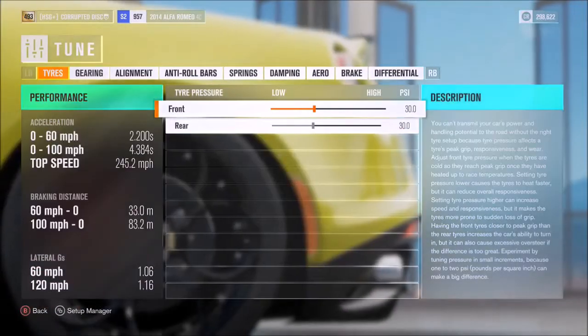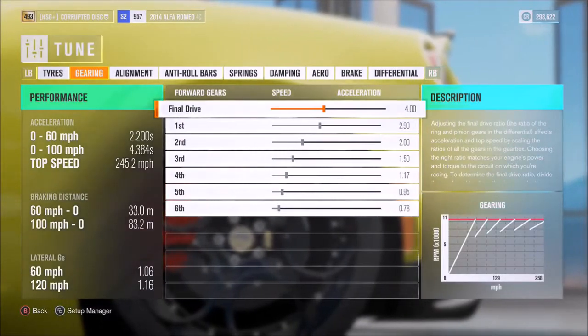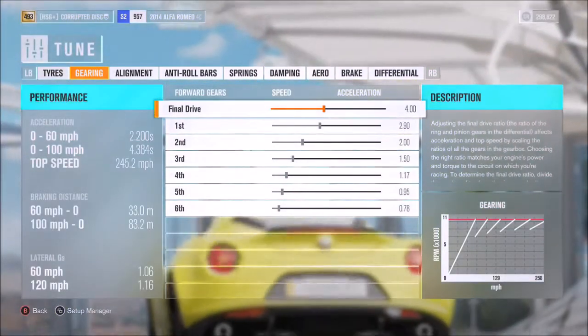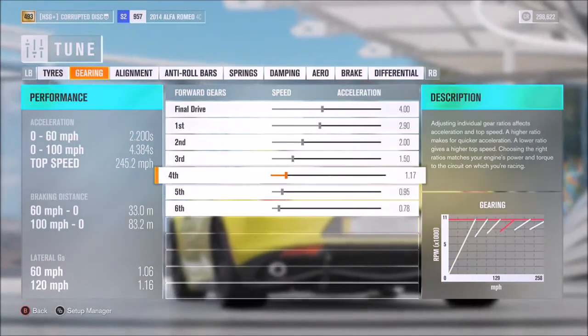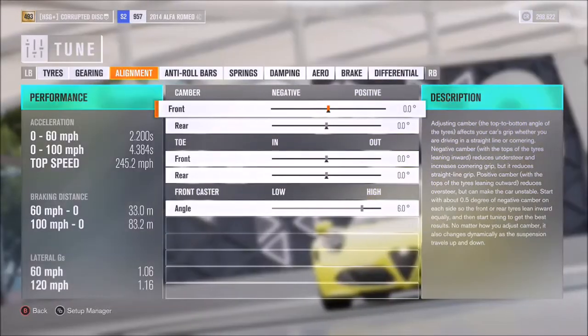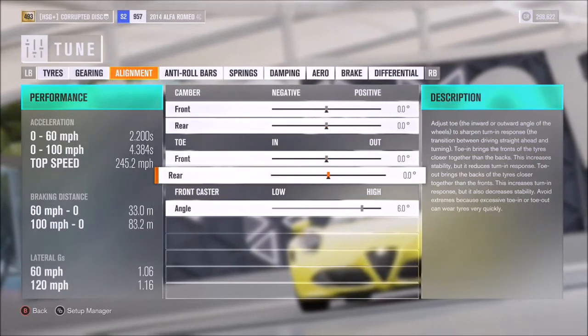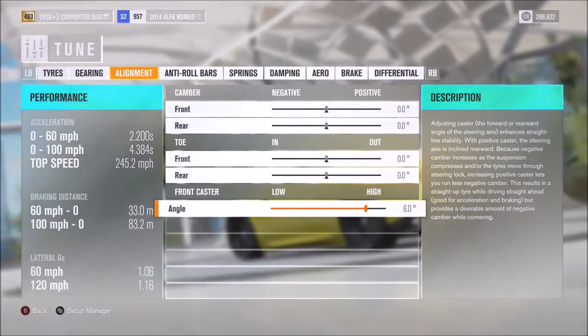The top speed of 245 from its power is perfectly respectable. For the gearbox, I would recommend a 4 final drive, then individual gear ratios of 2.9, 2, 1.5, 1.17, 0.95, and 0.78. For alignment, neutral camber and toe — as we often do — so unless you want to change that specifically, you don't really need to.